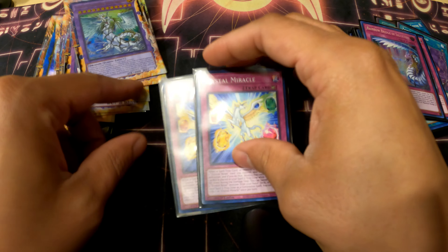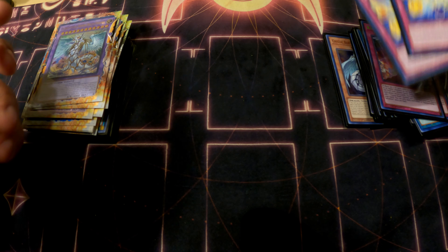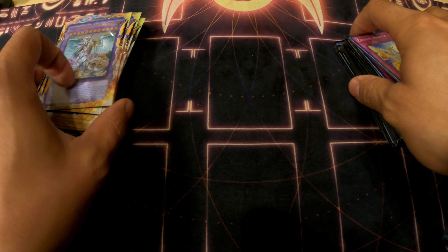I cut Crystal Miracle down — I used to run three, but two is good. I rarely wanted the third one. So that's the 40-card main deck. Now let's get to the extra deck and side deck.